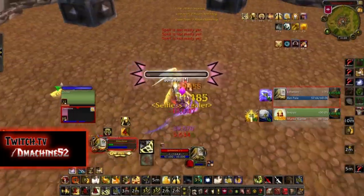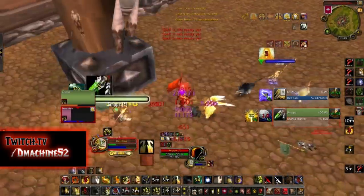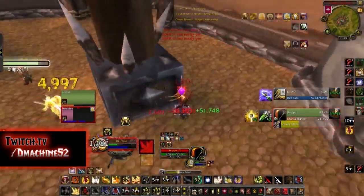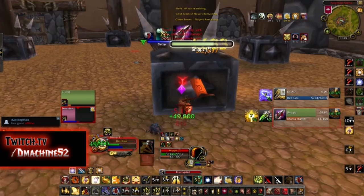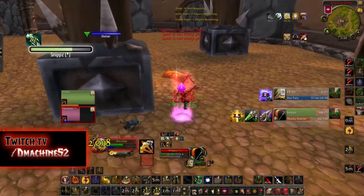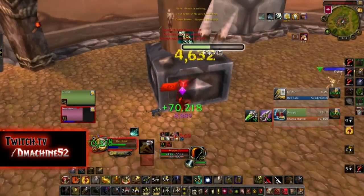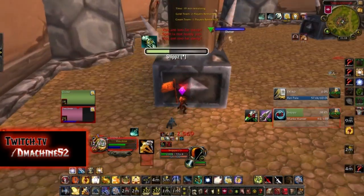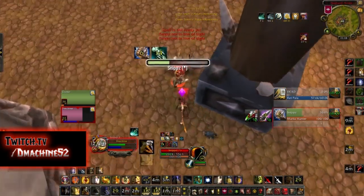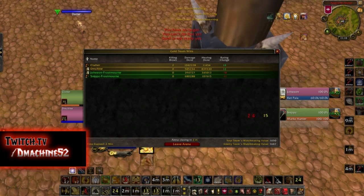Another way to handle the mirror is to use cooldowns very early and force their bubble. As long as you're CC chaining their Hunter and using your wall and pet sac during the Paladin's cooldowns, you'll prevent them from forcing a bubble on you. Using Selfless Healer procs can also potentially force a bubble. If both Paladins use offensive cooldowns and neither bubbles, you're even — but if they mess up, you'll pull ahead.